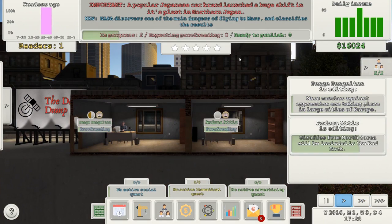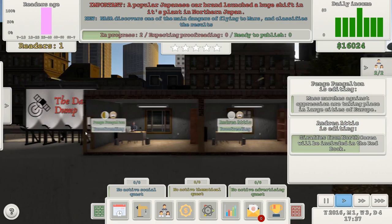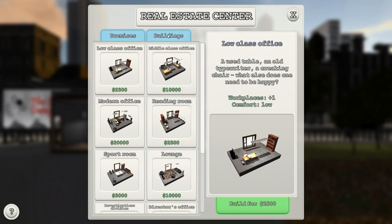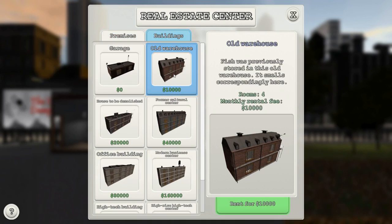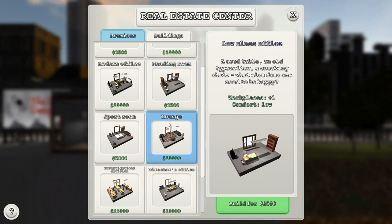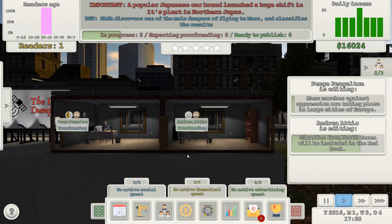Let's go to the real estate center. Old warehouse — previously used for fish, smells correspondingly. Four rooms, monthly rental fee $10,000. I can't afford $10,000 a month. I don't make enough money yet. There's something up here — 'important: popular Japanese car brand launched a huge shift in its plant in northern Japan.' Now there's a new article.